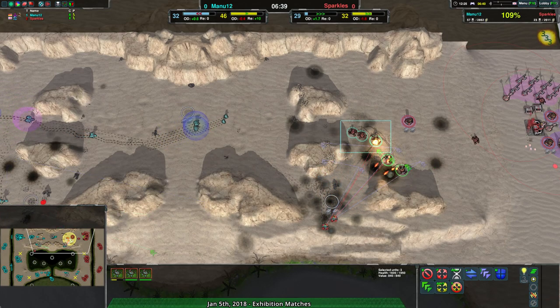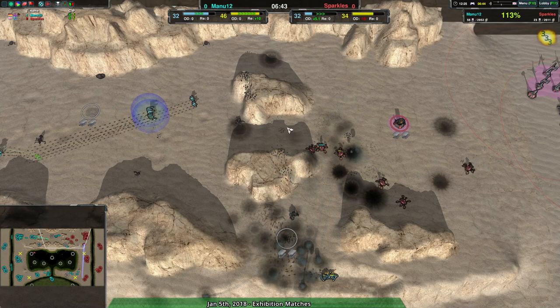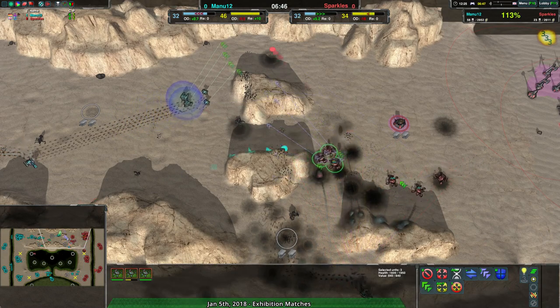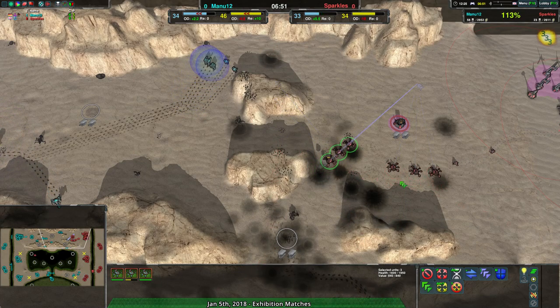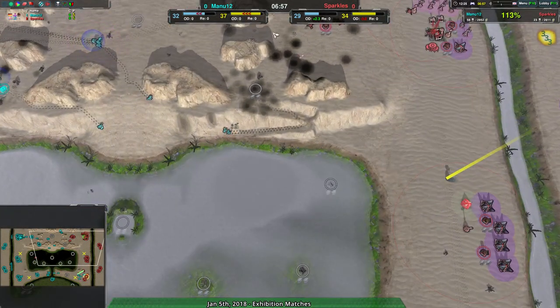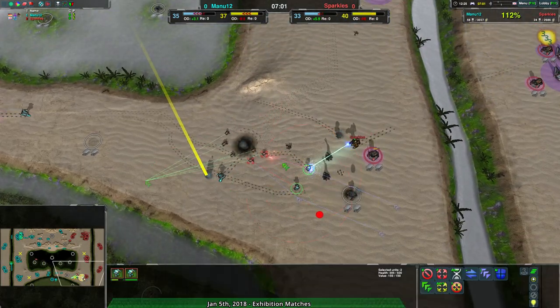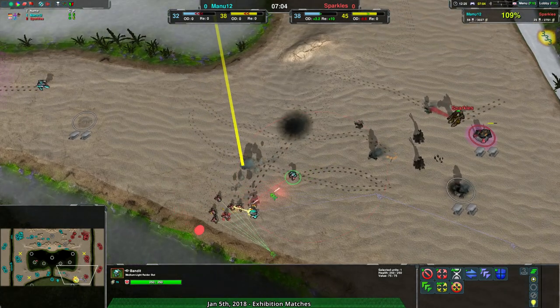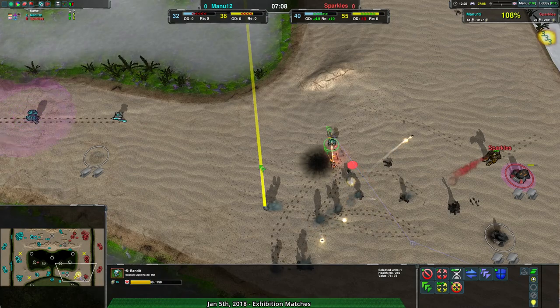Although at this point the Reckluses will be torn apart by the Bandits if the Bandits stay under the shields. Over to the south side of the map, good Rogue use getting rid of some of these Lotuses, but unfortunately the Rogue isn't close enough to the Bandits for the fleas to be defended against. Follow-up force is coming in here from Manu, so this shouldn't be a major problem.